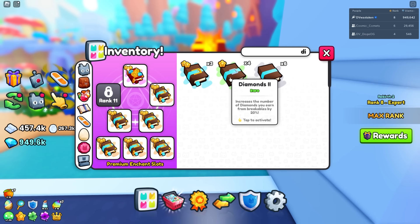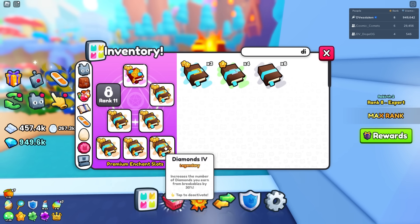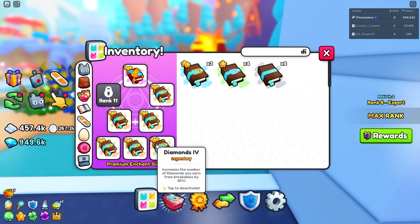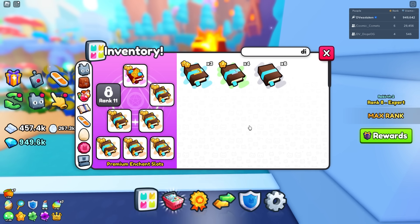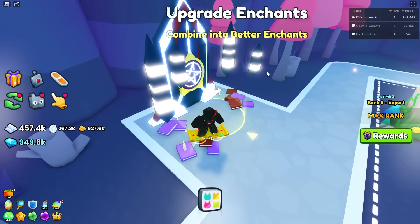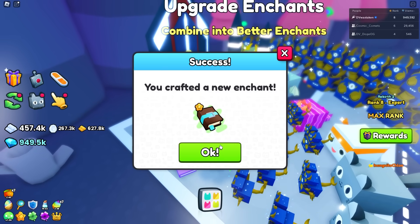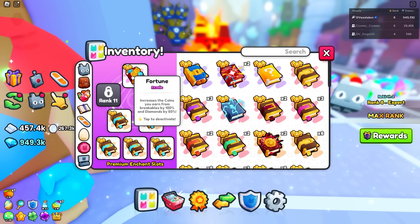If you combined all these, you'd be stuck with one 25% Diamond book instead of multiple stacked ones. It's not worth it unless you have at least six more to spare. Store up at least six, merge one, replace it, and repeat. Or if you can buy Diamond 5s, great. I just made a Diamond 2 here from combining — these do stack.